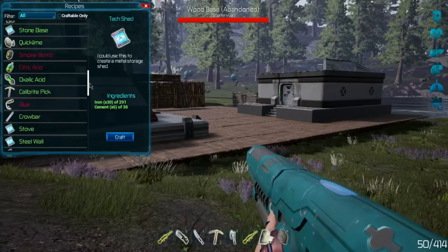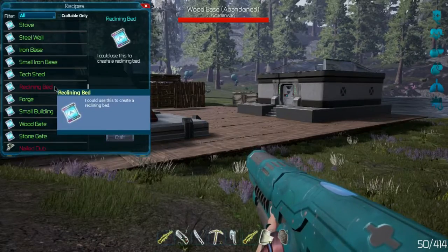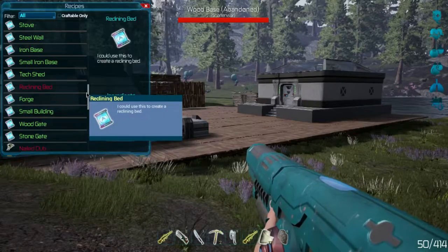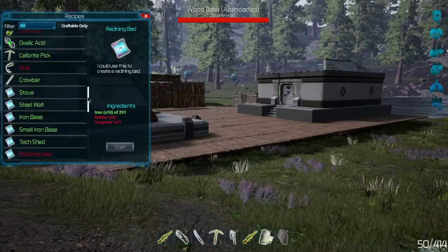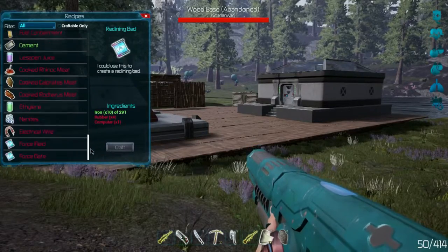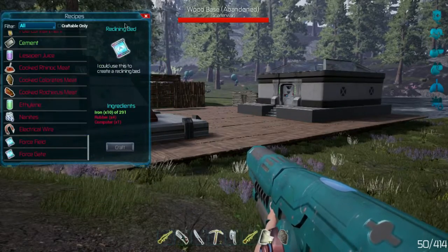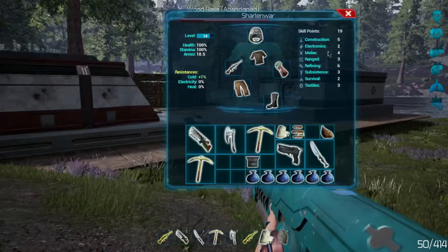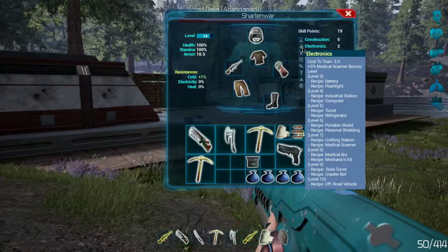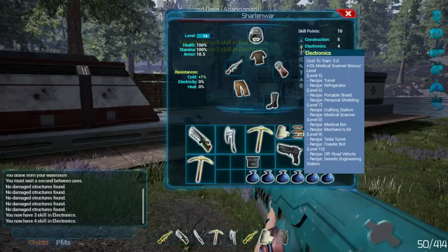We want to make the reclining bed, because the reclining bed is your kind of spawn point. But the trick is to make the rubber and the computer. Now to make the rubber and computer — let's see how we do this. I think we need to look at our inventory. The computer is level four there, and there's also industrial stations, so we need to increase our electronics a couple times.